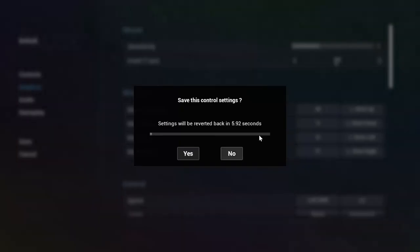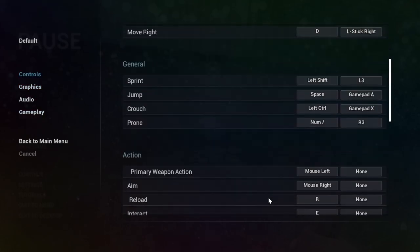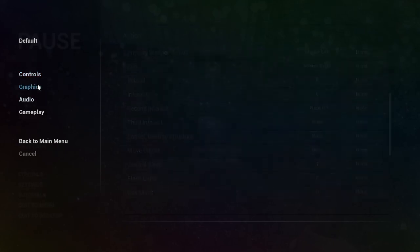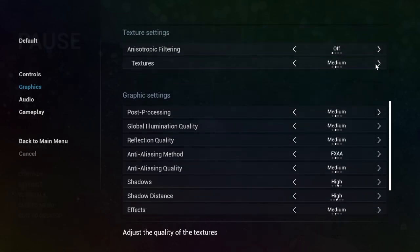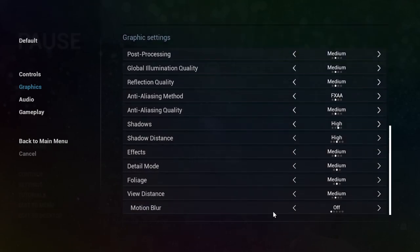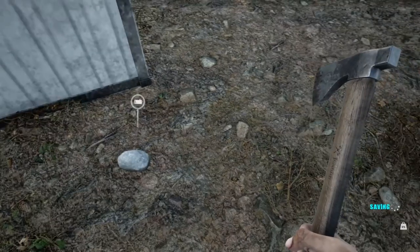Let's jump back over to graphics. Did I just undo everything I just did? I hope not — let's go back and look. Yeah, good, we didn't. It automatically saved. Motion blur is still off, okay. Now let's try it.